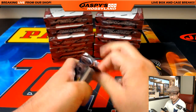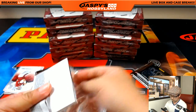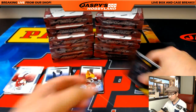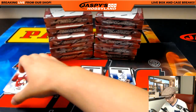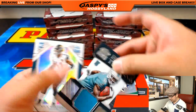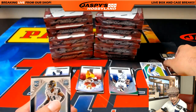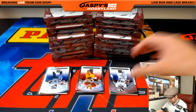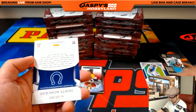Good luck everybody. You got the Heirs to the Throne Relic, Devante Parker, 419 out of 499. The Diggs will go to the Lions, Brett, and the Dolphins relic will go to Fidel. Like I said, these feel like they should be numbered but they're not. And we've got a Dante Moncrief.